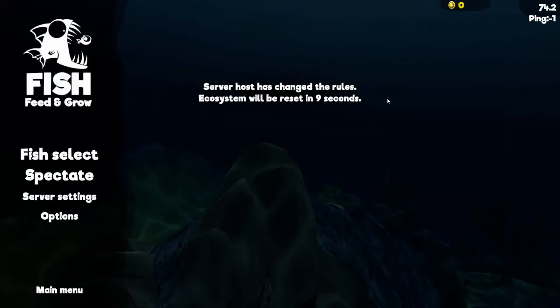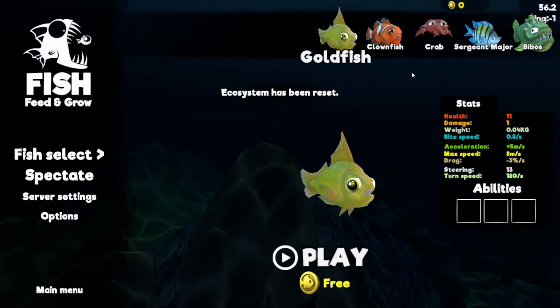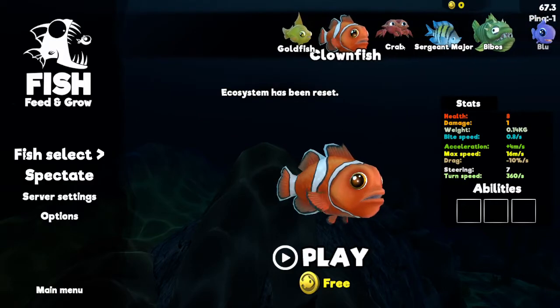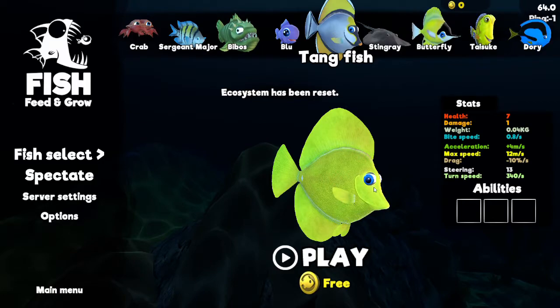Then you go Apply and Restart once you've set up your server. You'll see a message saying 'Server host has changed the rules, ecosystem will be reset in...' and then a countdown. Once the ecosystem has been reset and your server is set up, you'll see Ping One up here. Under Spectate, in between options, you will see Server Settings, and from there you can go to Fish Select and see all the fish you've allowed into your game.